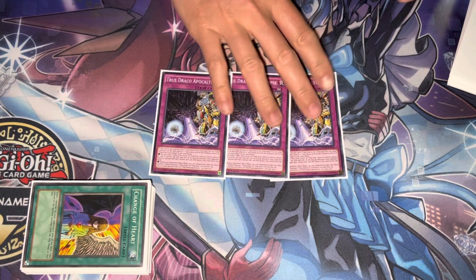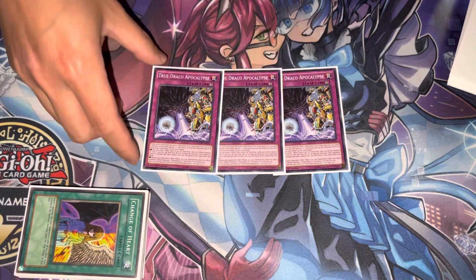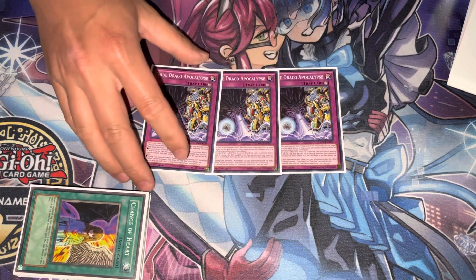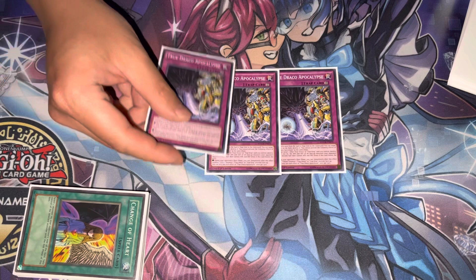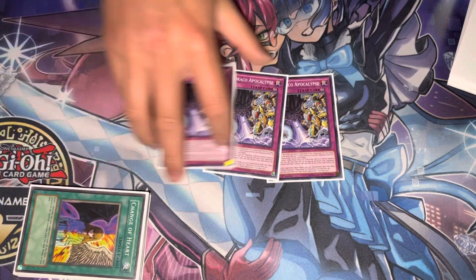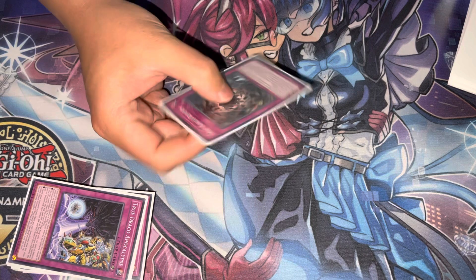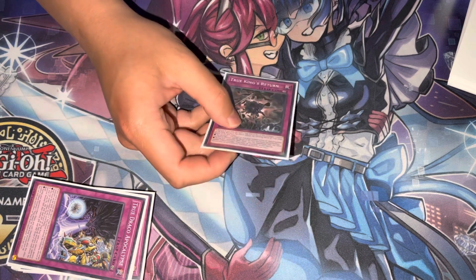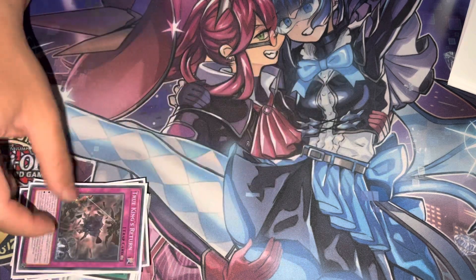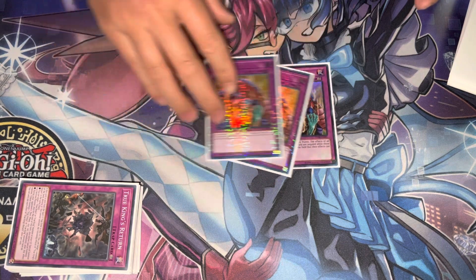For traps, we got two True Draco Apocalypse. I play 40 cards in this deck. The True Draco traps have another ability — they let you tribute summon on your opponent's turn, so you can sac off your spell or trap to tribute summon, and then the spell or trap will pop a monster. We got one Return — I think this is the least important True Draco card, but we still have to play one. If it gets popped, you can just put it back with Disciples.